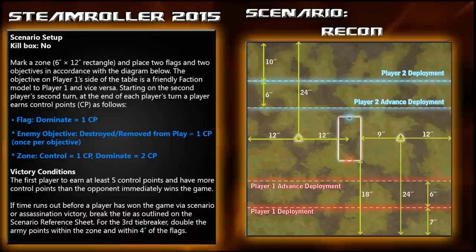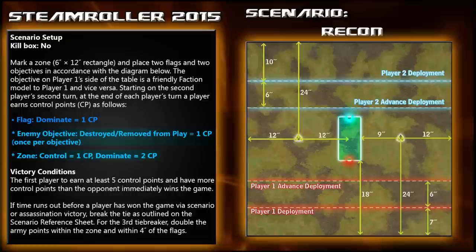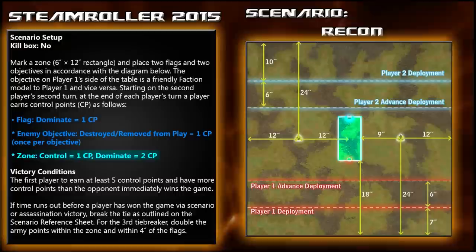This week's scenario is Recon from the 2015 Steamroller Packet. This scenario does not have the Kill Box Artifice in effect and consists of a rectangular zone in the center of the board flanked by two flags. The flags can be dominated for 1 CP, the enemy objective can be destroyed for 1 CP, and the zone can be controlled for 1 CP or dominated for 2 CPs. First player to 5 control points or caster assassination wins.